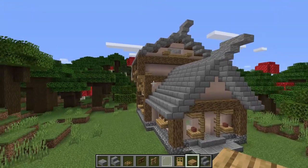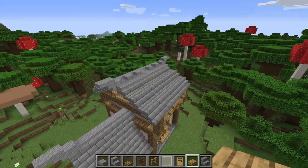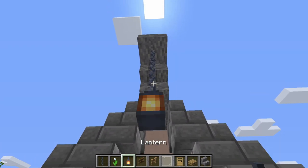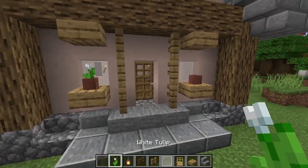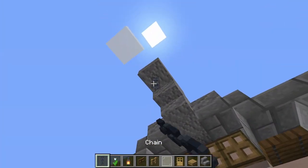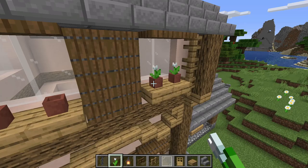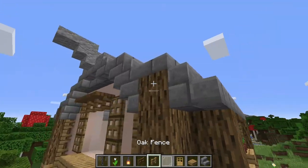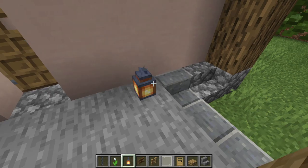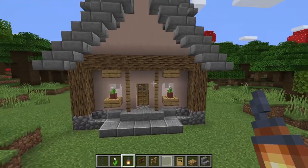For some final exterior detail pieces, let's do a couple of chains and a lantern. Put in some white flowers in the flower pots — choose whatever you like. A single chain on this one, some flower pots over here, and a chain here. We could probably do a couple more lanterns on the outside as well just to finalize a couple little touches.